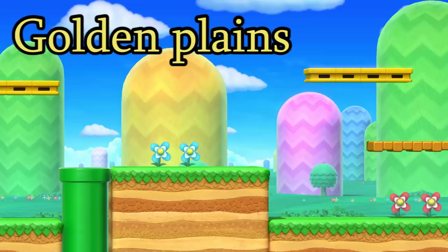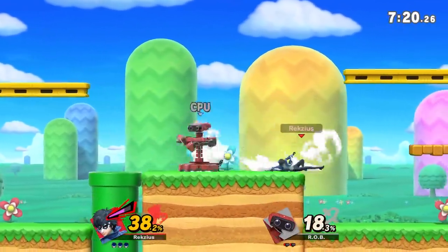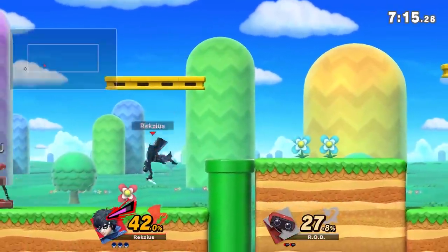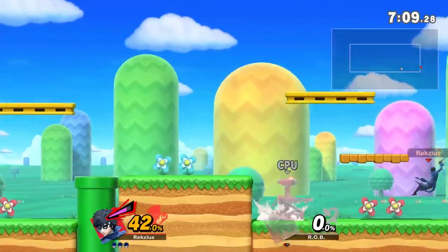Golden Plains! This is one of those stages that actually has its own mechanic tied to it — if you gather a hundred coins, you become gold and have tons of buffs. Pretty fun, all things considered, but with hazards off all the coins are gone, so what we're left with is just a very tiny stage with walk-offs and walls. So far we are three for three on walk-offs — how many can we get?